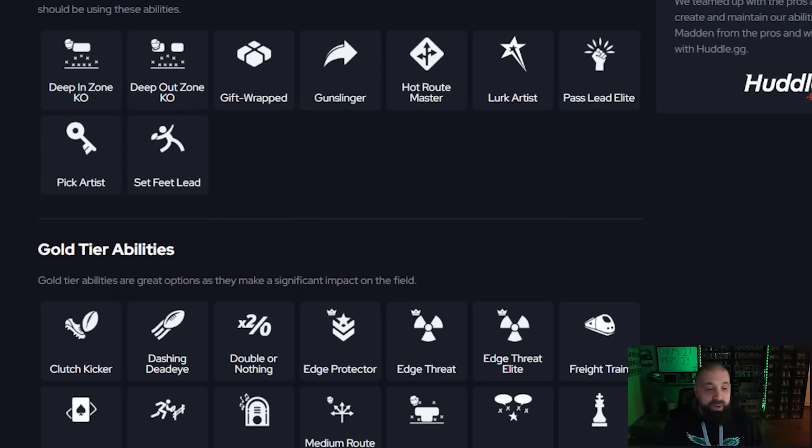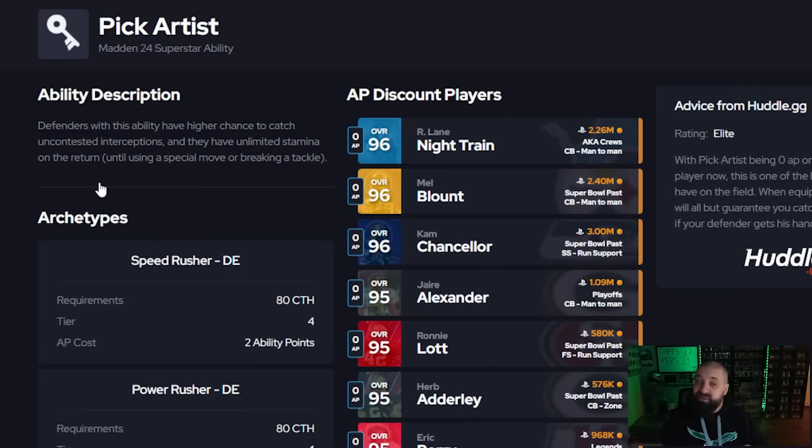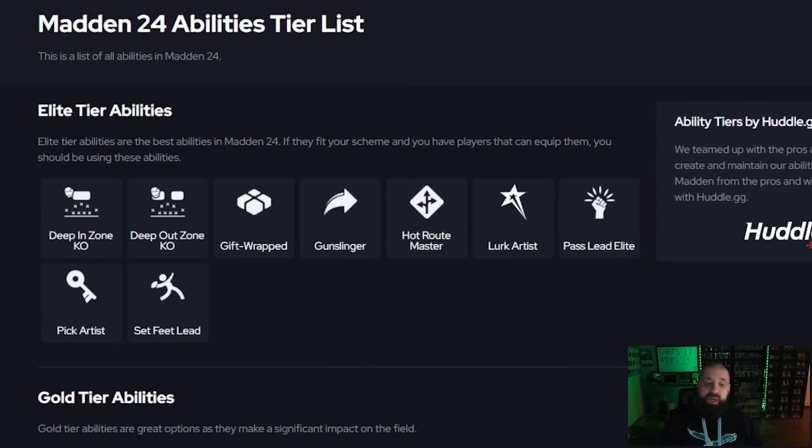For secondary players — cornerbacks and safeties — the abilities are largely the same. The number one ability is Pick Artists. Deep Out Zone KO is better in zone, but Pick Artists is really the key. There are now tons of players that get Pick Artists for 0 AP, which is a huge win. If you have a decent amount of coins you can put zero-AP Pick Artists on two to four cornerbacks simultaneously. There are also plenty at 1 AP. At this point in the year I'd never spend 2 AP on Pick Artists. It's unfortunate we need it to catch clear interceptions, but that's the game.